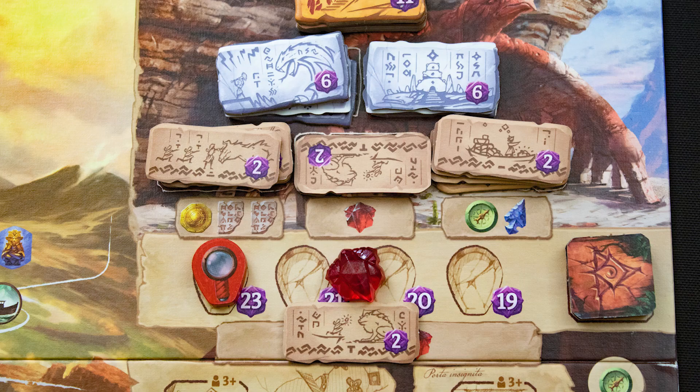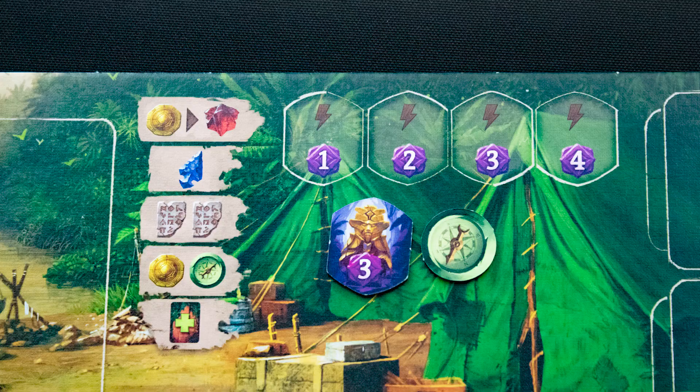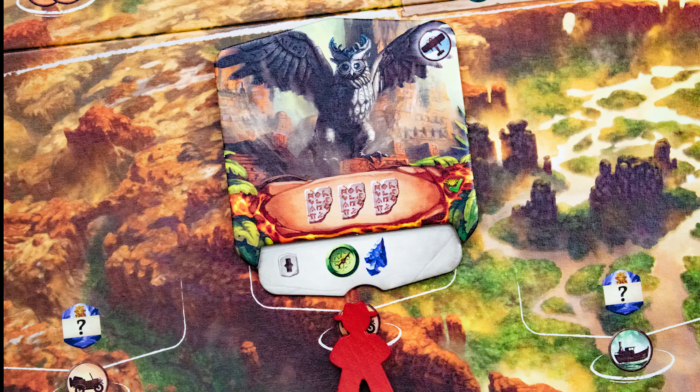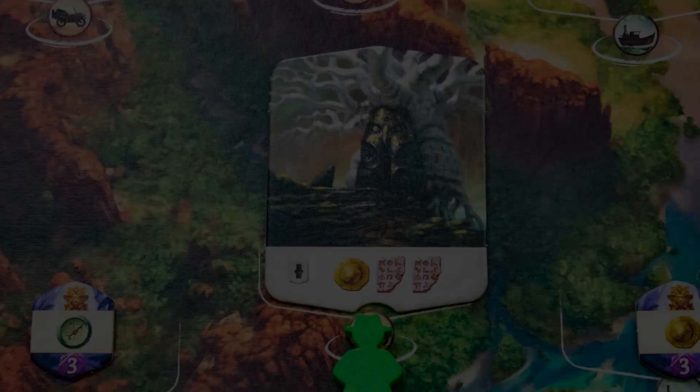The book lets you claim assistance — place them on your board. Assistance can be upgraded by advancing the book. When you reach the end of the tech tree you can buy victory points; the more you spend the more points you get. Relics can be locked up here in order to gain one of the bonuses shown, but this will cost you victory points.